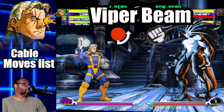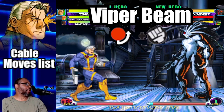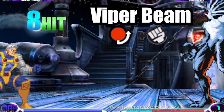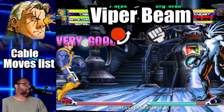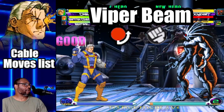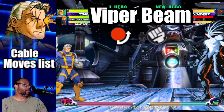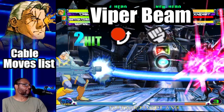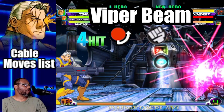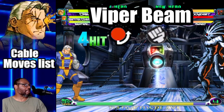Starting off this list is the Viper Beam. The Viper Beam is Cable's projectile move. To do this, do a quarter circle forward and press any punch button. The light punch version scores four hits while the fierce punch does eight. Just like any other projectile, use it to inflict chip damage and to apply pressure wherever necessary. This move is also a great combo finisher, and you can also do this attack in mid-air.